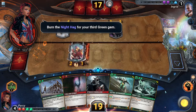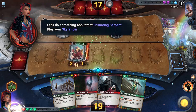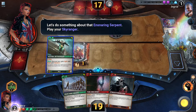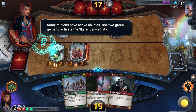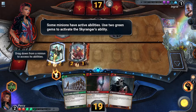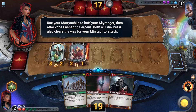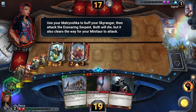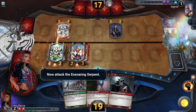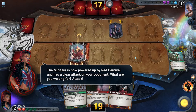Burn the night hag for your third green gem. Let's do something about that ensnaring serpent — play your sky ranger. Some minions have active abilities. Use two green gems to activate the sky ranger's ability. Use your Matayoshka to buff your sky ranger, then attack the ensnaring serpent. Both will die, but it also clears the way for your mini tar to attack. The mini tar is now powered up on the red carnival and has a clear attack on your opponent — attack!